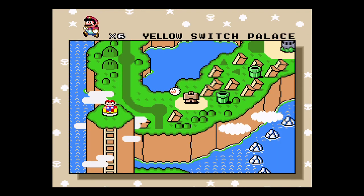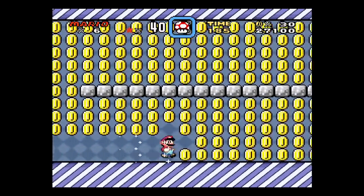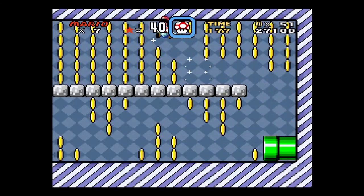Now we're on to the Yellow Switch Palace. As I mentioned before, this is going to clear out some blocks — or complete some blocks — that will allow you to get better stuff in the levels. When I jump on this, it's going to add some coins here, and I'm just going to collect as many as I possibly can.